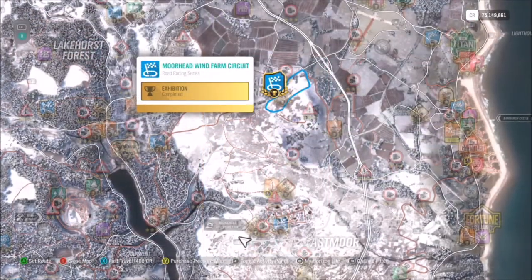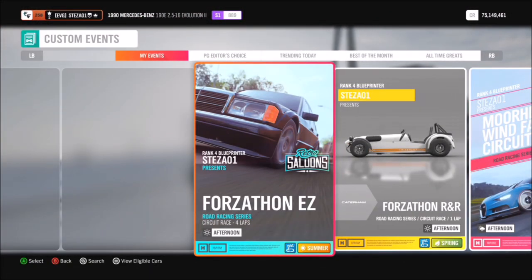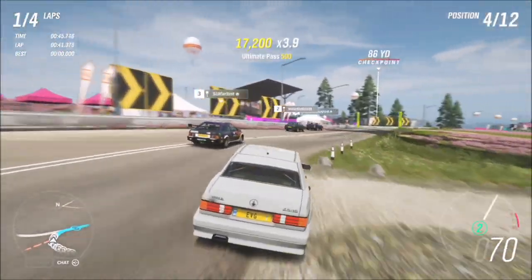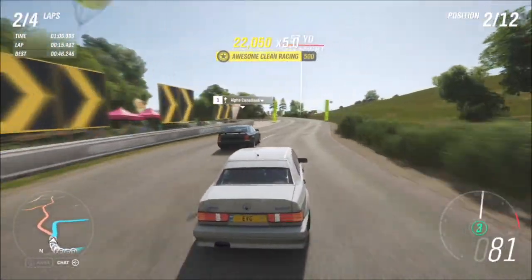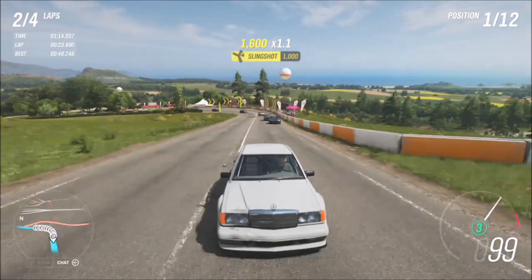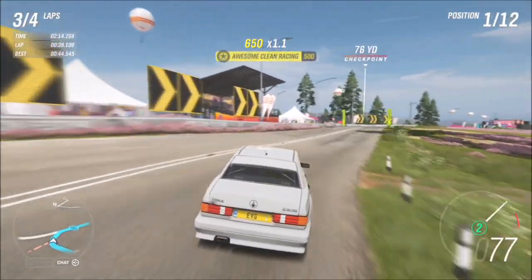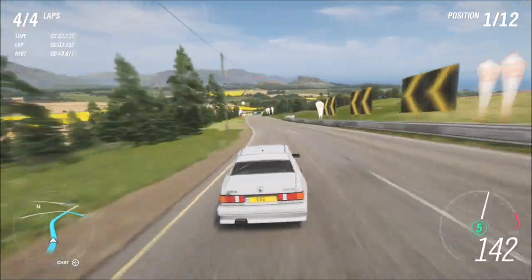The next challenge wants you to earn six clean racing skills in your Mercedes Benz 190e. This is another quick and easy challenge. I recommend going to the Moorhead Wind Farm circuit — I've created a blueprinted race called 'Forzathon Easy,' which is a standard race with just a couple more laps. The clean racing skill is simply where you don't crash and race without hitting anyone. You'll see clean racing skills accumulate — clean, awesome, ultimate — and you just need six of those. You could probably do it within about two laps, but I've made it four laps just in case you run off or lose the skill.